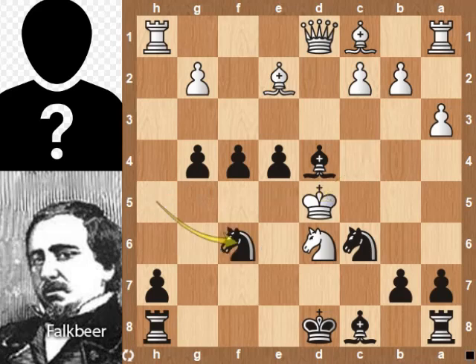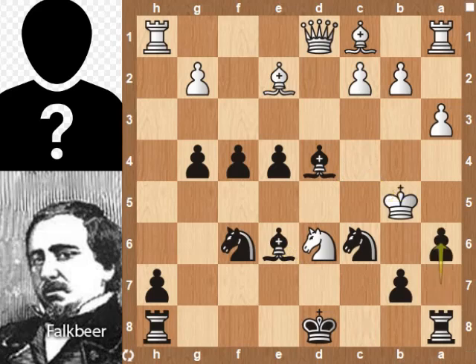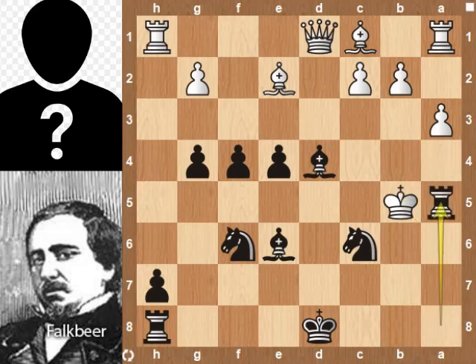Nf6, Kc4, Be6, Kb5, a6, Kf4, b5, knight takes pawn, pawn takes knight, king takes pawn, rook takes e5, king takes knight, Bd5 — checkmate.